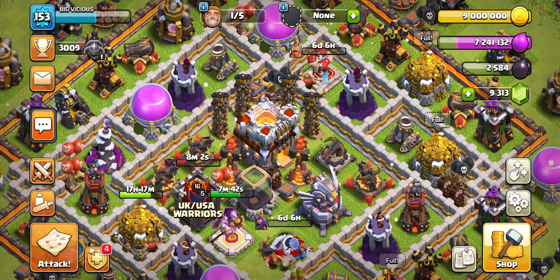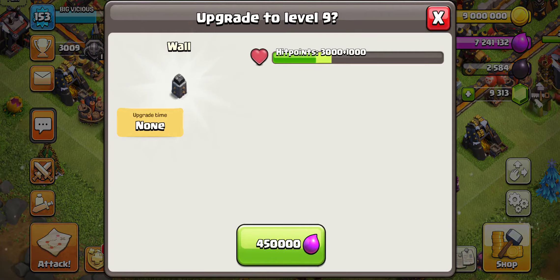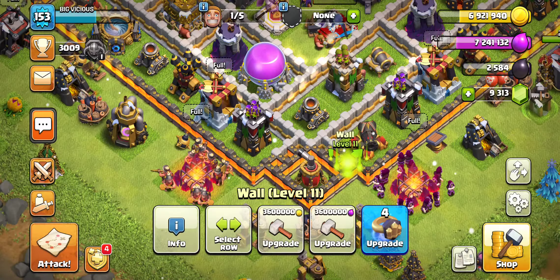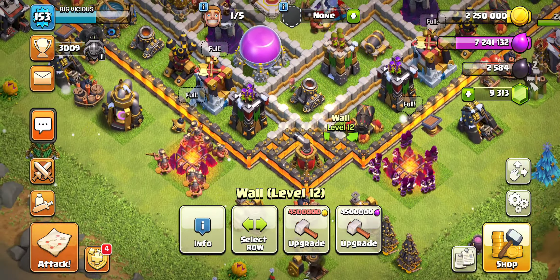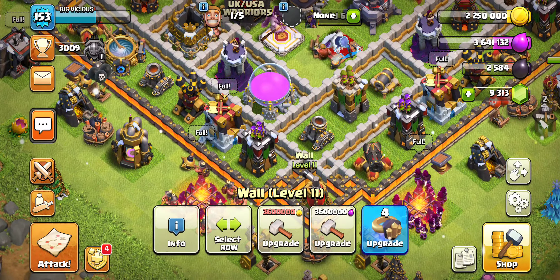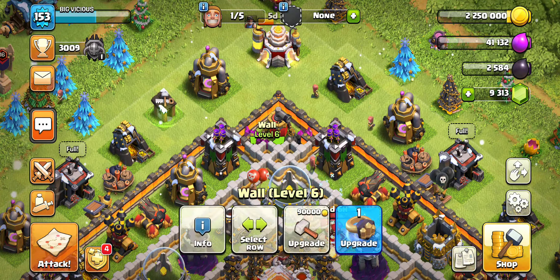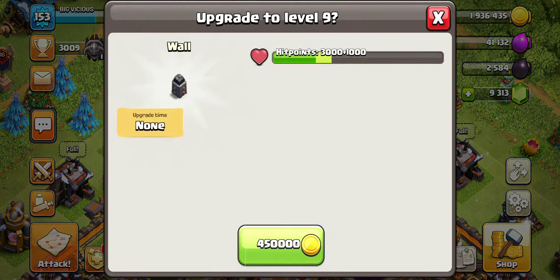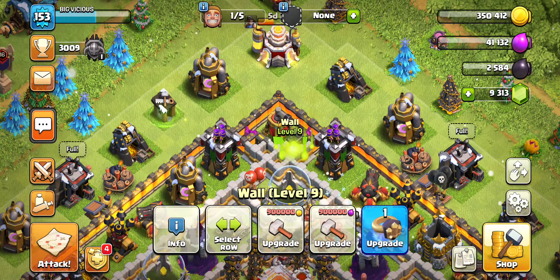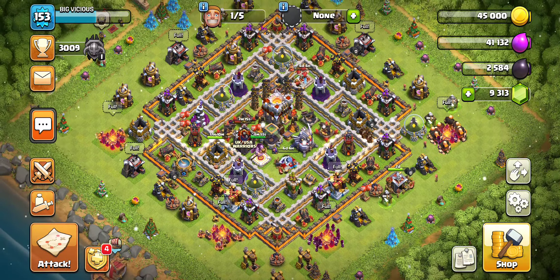Let's go ahead and upgrade some more stuff — let's do a wall down here. 450,000. Let's do this: 900,000 gold, 1.8 mil, 3.6 mil, holy moly! We got enough for another 3.6, and another 3.6. Wow — this base is looking crazier and crazier. Very, very cool. Let's see if we can get some more — boom, nice! We exhausted pretty much all of our loot there. I'm going to save this little bit of gold left in the treasury.